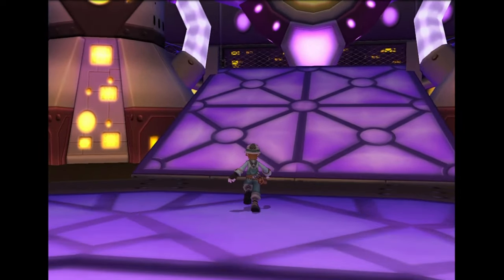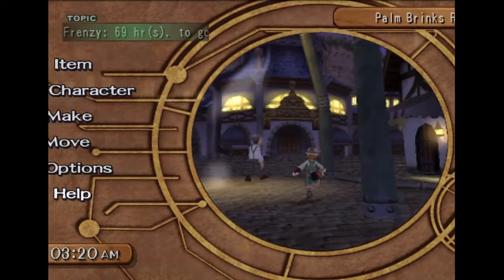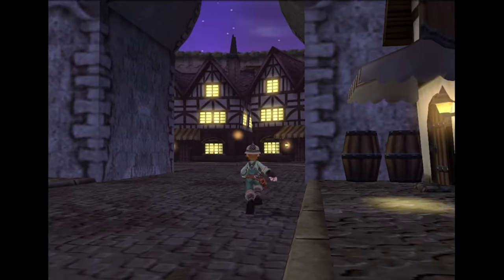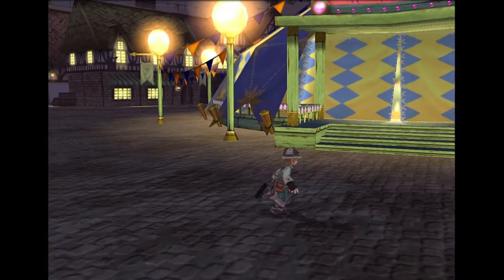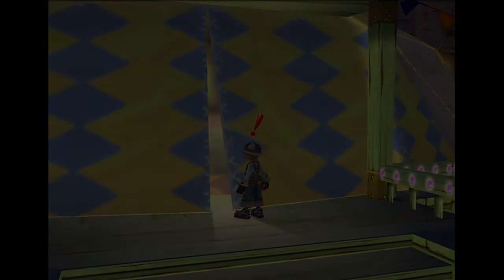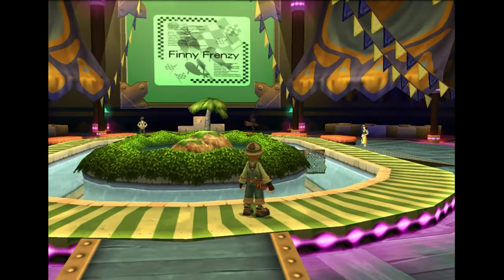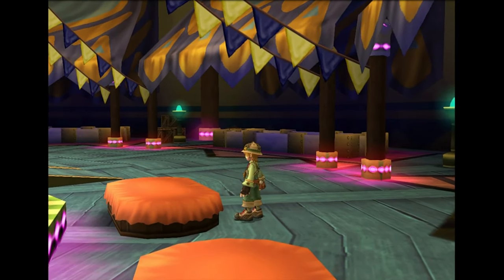Alright, so the Finny Frenzy is active now. We're just at Palm Brinks and we get to it the same way we do the fishing tournament, just by going towards the Mayor's office. There are only three photos — just the Finny Frenzy sign. Then we go inside, and there are only two more photos in here: a photo of the island inside and a photo of the water tank. And that is every single non-missable normal photo in this chapter.